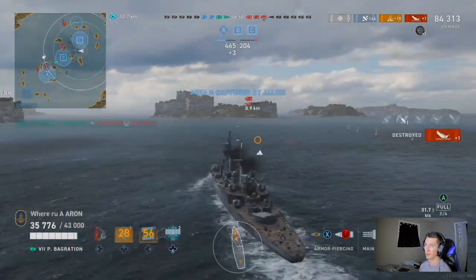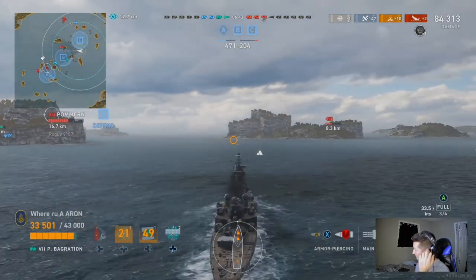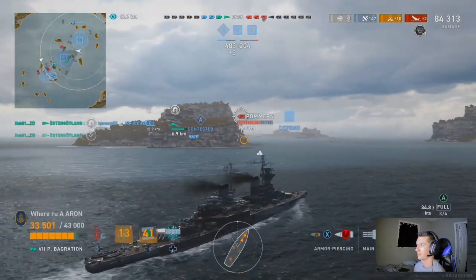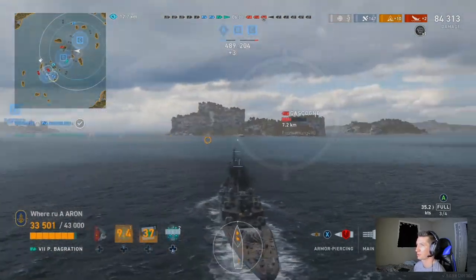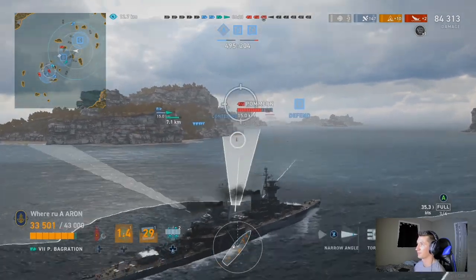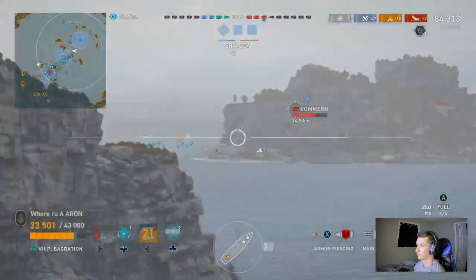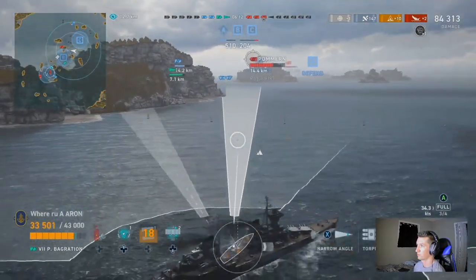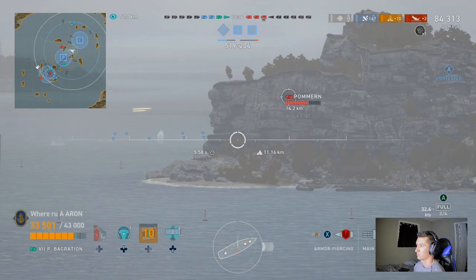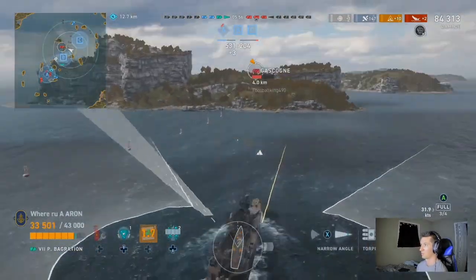Because of position and just understanding and reading the game, we have now put our team in a huge advantageous position. That battleship over there is probably going to die at A, but he did his job — he held off the weak side and gave our team a chance, and sometimes that's all you can do. We are looking to get crossfires on the Palmer and that Charles Martel, as well as push this Gascon. We know the Gascon can overmatch us, but in 99.9% of cases it's not going to dev strike us at this health. It is very frustrating seeing destroyer players be useless.